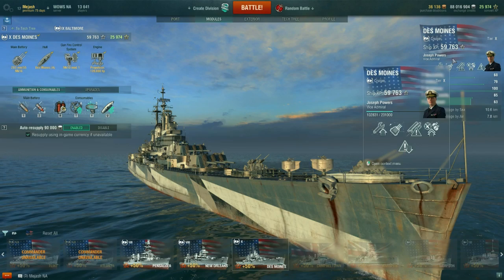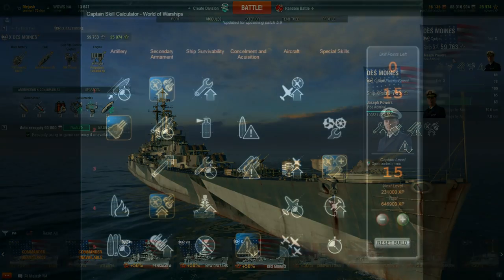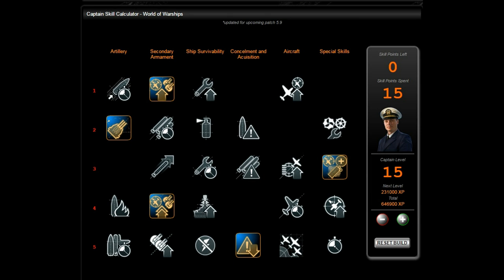For captain skills, this is what I run — I'll also go over some alternate builds for a 15-point captain. For a 15-point captain I would run a concealment build — the more you can hide the better. First point: Basic Firing Training. Second point: Expert Marksmanship. Third point: Superintendent. You could take Vigilance if you want to be a bit more aggressive. Fourth perk I would take AFT — it helps with AA.